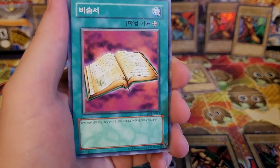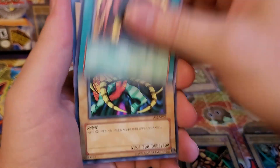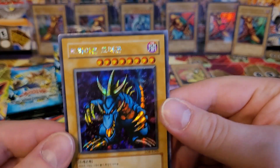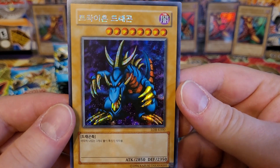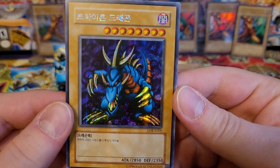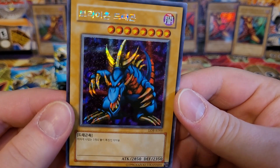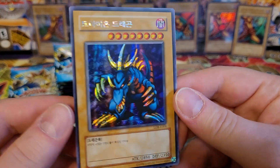Basic Insect — wish I had those cool cards though. Book of Secret Arts, Raise Body Heat, Kumutoko. What?! Guys, get out of here. Oh my gosh! Wow — Trihorn Dragon! Beautiful card. I cannot get over the way the light hits these secret rare cards.